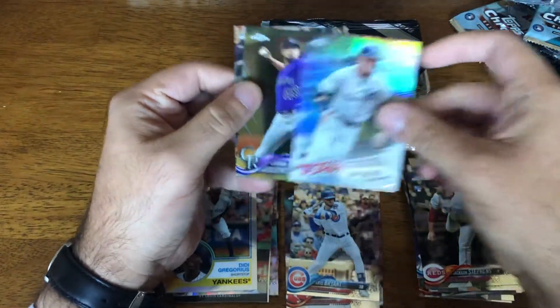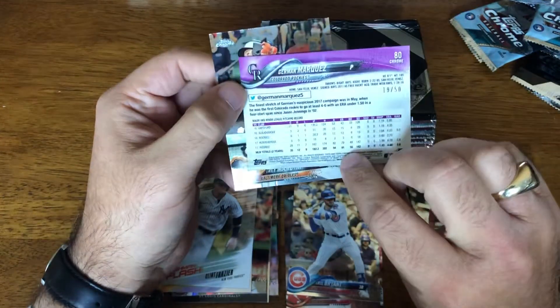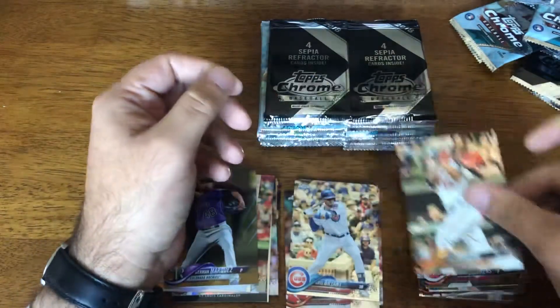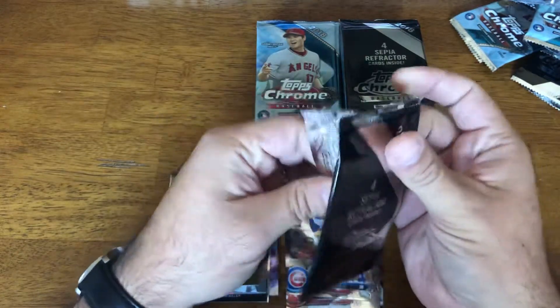Jackson Stevens, Clint Frazier, German Marquez — I believe it's a gold. Yep, numbered to 50. And Mancini. So that's box one — nothing great.